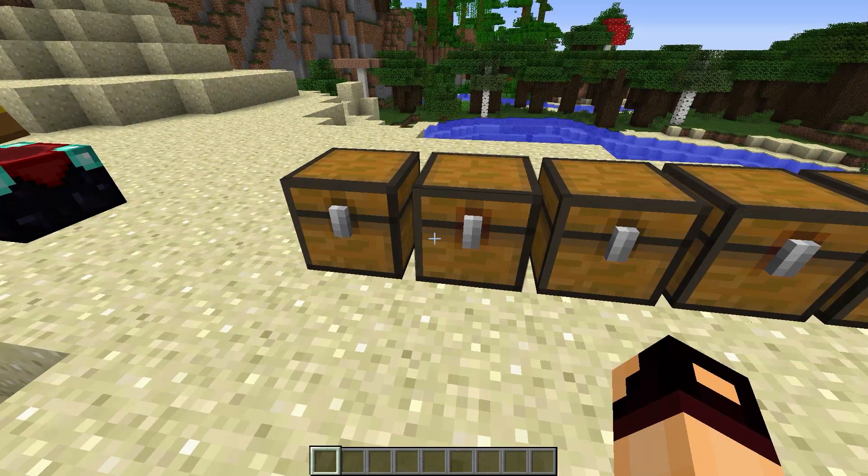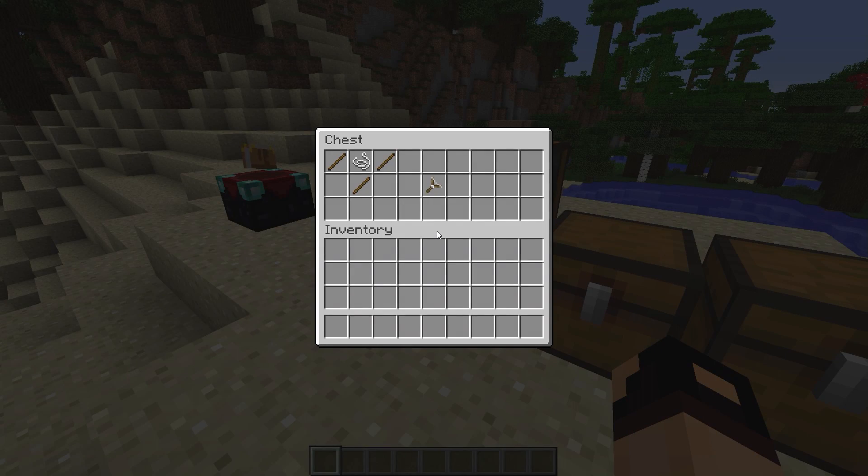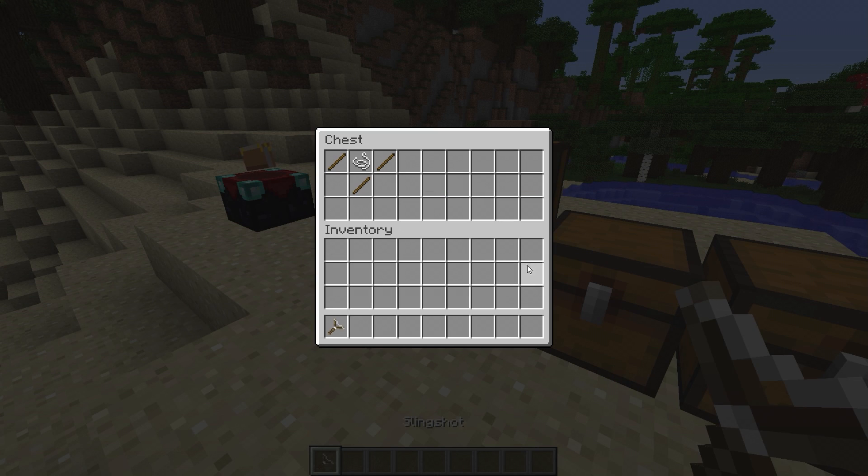It feels like a long time since I did the last mod review. Okay, so we have a chest here - what do we have? The first item is a slingshot. Technical difficulties, be right back. Okay, let's get serious now. This mod actually adds weapons to the game which you can craft, use, and enchant and all that good stuff.